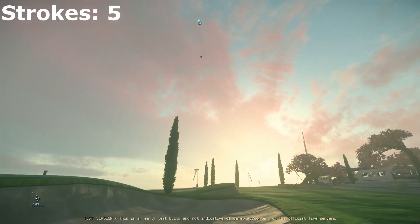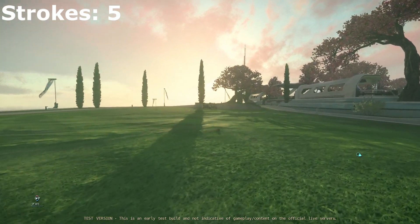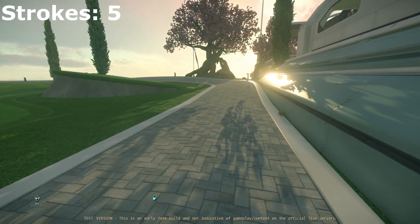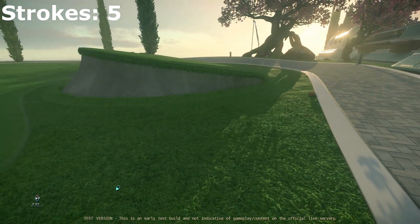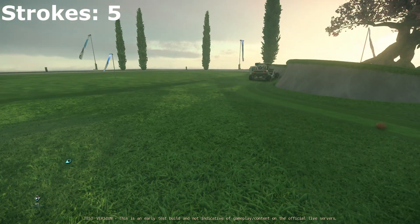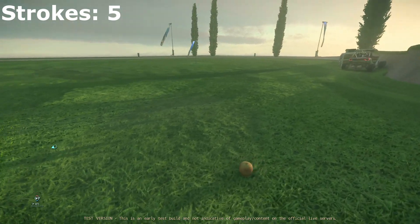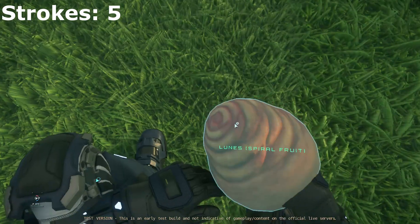Here you can see me adjusting the angle a little bit higher, which means it's going to be a shorter throw trying to get to the green. As you can see, the terrain pushed the ball a little more to the right side and it's probably going to hit the wall and return back to the grass. Terrain reading — which is a lot of what actually matters in golf — is going to be very important, so it's not just throwing the ball and hoping it lands in the right place.